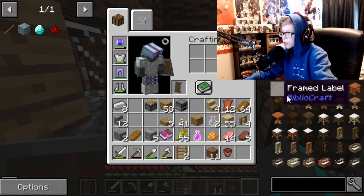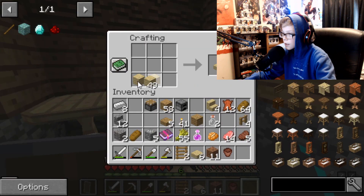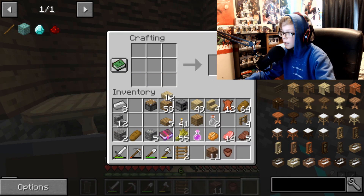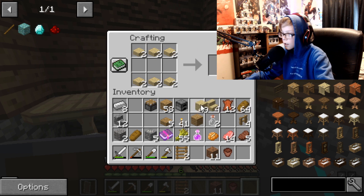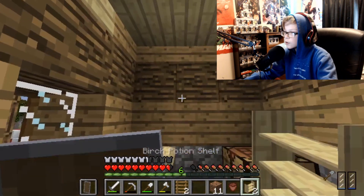We need birchwood slabs. I want to make two shelves, so let's just do that. And we got some oakwood shelves, baby! Where do we want to put these? That looks a little bit better.